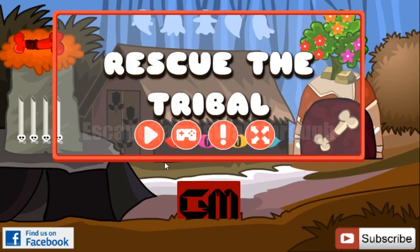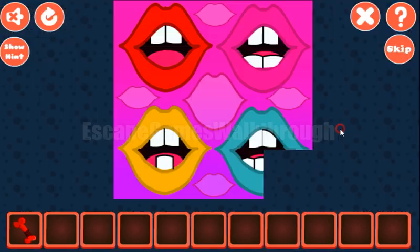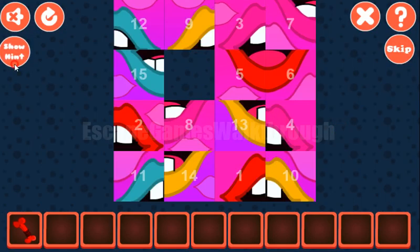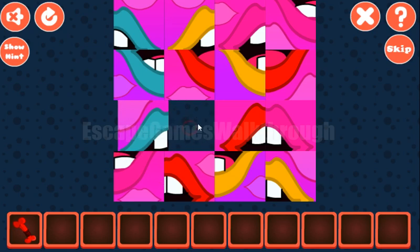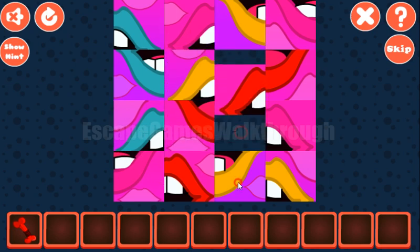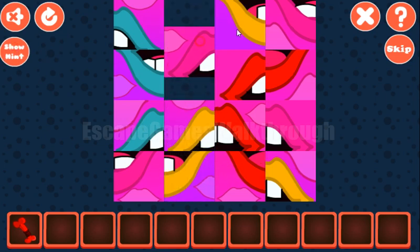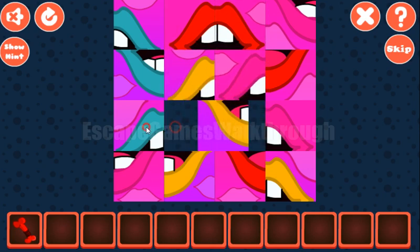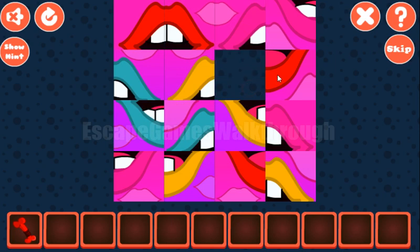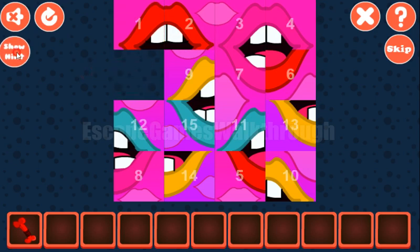In this rescue puzzle game, let's start and get the bone to solve this puzzle. The first row has one, two, three, and four — we have five, one, two, then three and four. So the first row is completed, then we have five, six, seven, eight.